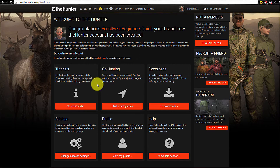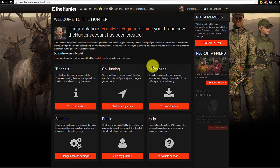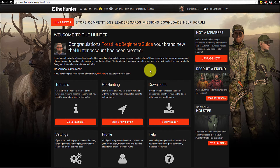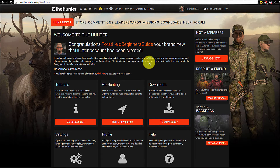You can see you have different choices for what you can do. I suggest you do the tutorials first — I will skip them here because they are well explained. What I want to show you is what you can see and do on the homepage of the Hunter and in your profile. Then we'll go out to do a hunt, and I'll show you how to successfully hunt, which species you can hunt, and which reserves are available for non-member players.